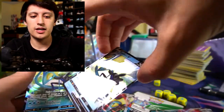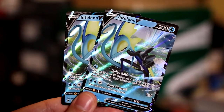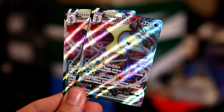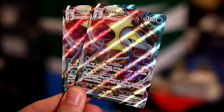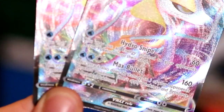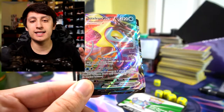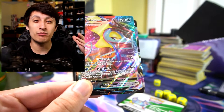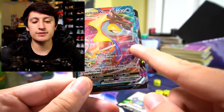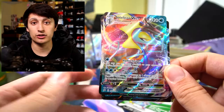You get two copies of Inteleon V, which is a very strong card — 200 HP, two attacks that do a solid amount of work. You also get two copies of Inteleon VMAX, which is awesome. Inteleon VMAX's main attack is Max Bullets for 160 damage, and it also does 60 damage to one of your opponent's benched Pokemon. If you include the Telescopic Sight tool, it's going to increase that bench damage even more, letting you knock out Pokemon just from being on the bench. And then Hydro Snipe costs one energy for 60 damage — very cheap — and lets you put an energy attached to your opponent's active Pokemon back into their hand, which is really good at stalling and slowing down the enemy.